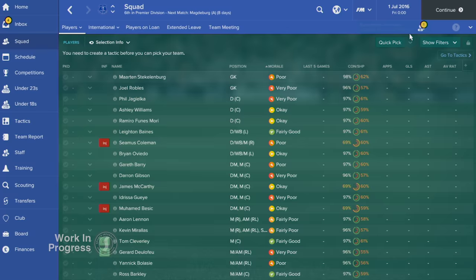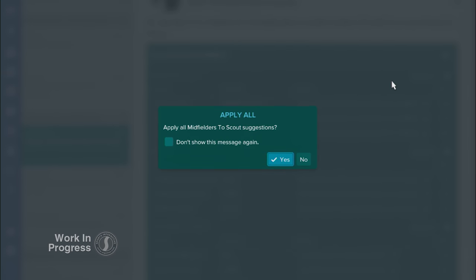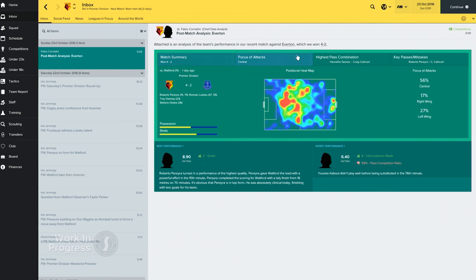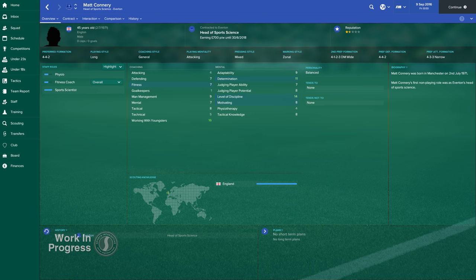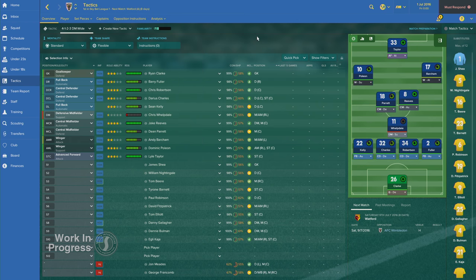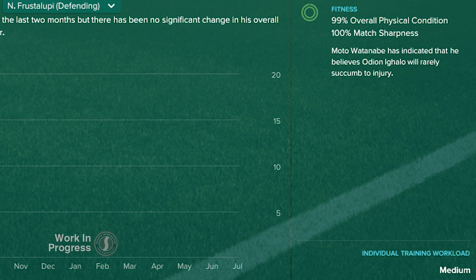Backroom advice now covers more content, including suggestions on how to deal with unhappy players, as well as more detailed feedback and the ability to apply all of the recommended advice. We've also added in new staff roles, specifically data analysts and sports scientists. Data analysts form part of your scouting team and will provide you with detailed pre- and post-match reports looking at the tactical trends in your opposition's previous matches, as well as your own performance. Sports scientists support your medical team and work to reduce the likelihood of injuries reoccurring. Your assistant manager will give you his recommended formation, which you can view on the tactics screen under the formation drop-down menu.